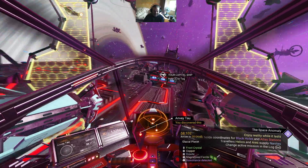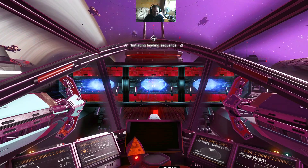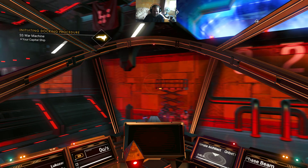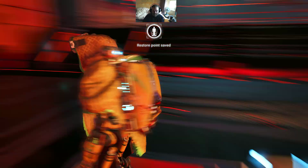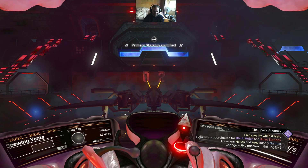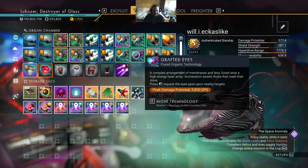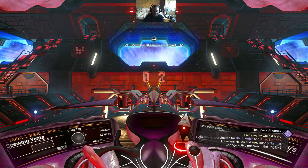That doesn't mean all the rest will be, so let's go and change ship. We'll try the living ship next. They're called the grafted eyes on the living ship, but yeah, that is the phase beam, so let's give this a go.